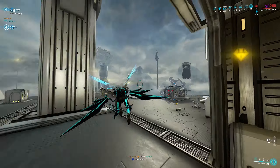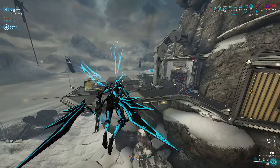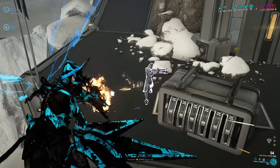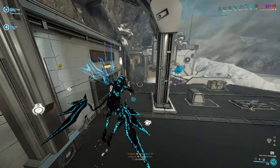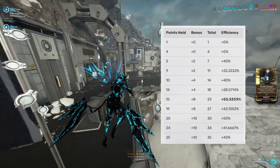Always keep her first ability active for total proc immunity. That also means no stagger if you fly against a wall. When fighting high level enemies, you can tag them first and slow them down with cold procs, to then get headshots more easily. Always try to bank 15 points for maximum efficiency.